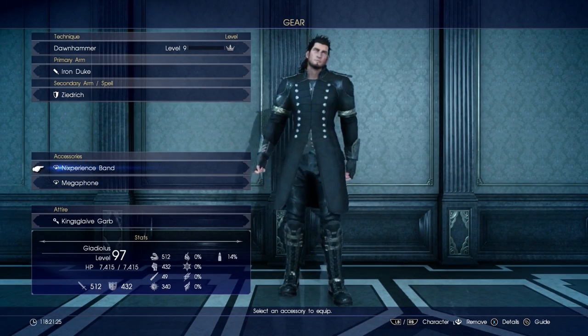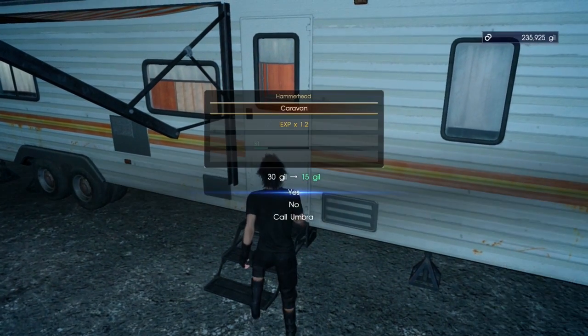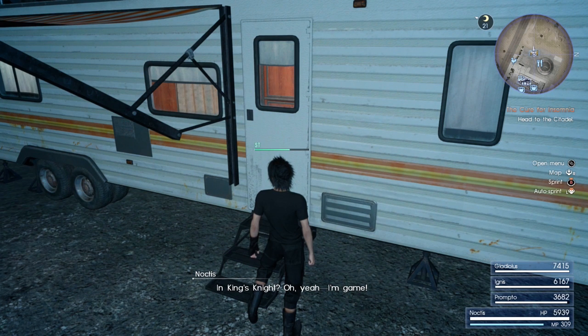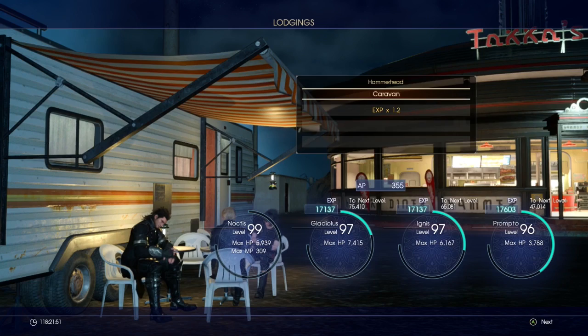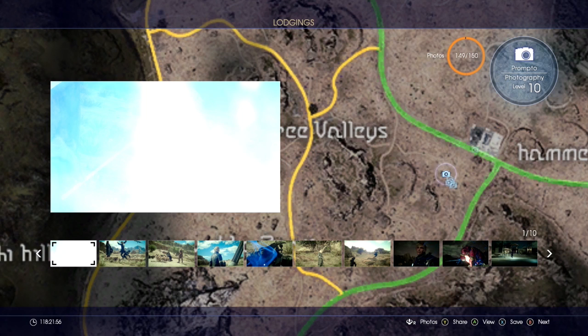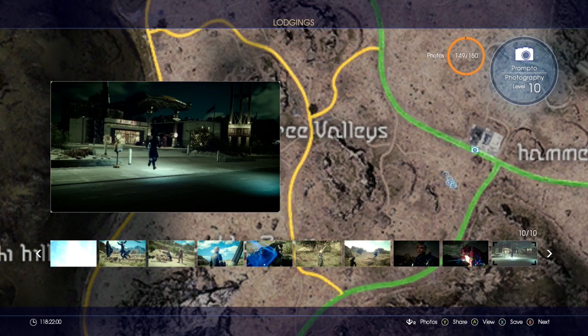To show that the experience item works, we're going to rest here. You're going to see it doesn't use up an experience. We got 17,000 experience each and it didn't go through because I have the item equipped — that's exactly how it works.